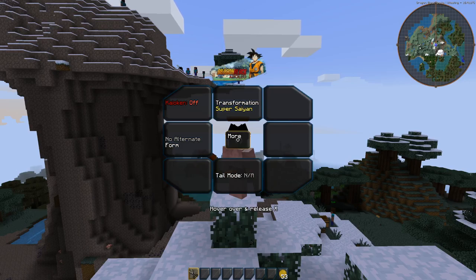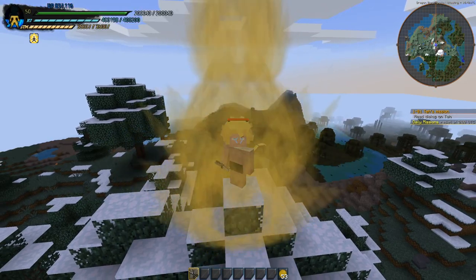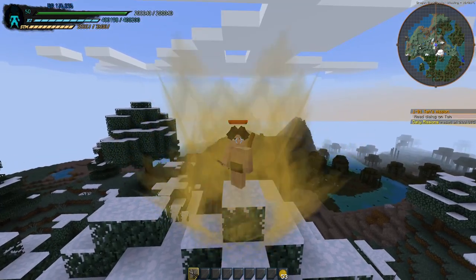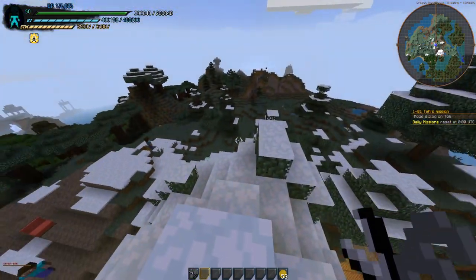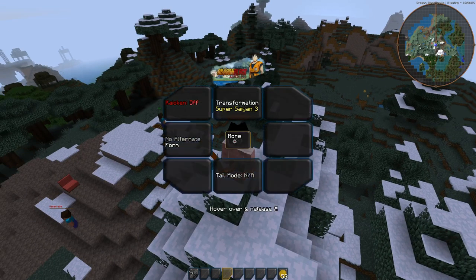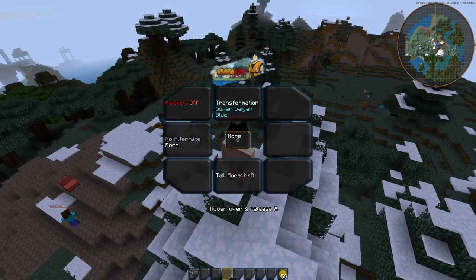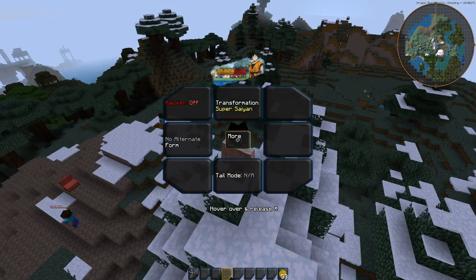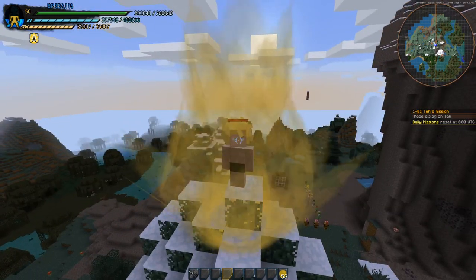Obviously all this is work in progress, things take time. I've reworked how a lot of the transformation stuff works in general, and I'm pretty happy with it. Whenever you transform, your FOV goes out and you're also supposed to go into third person, but things are buggy right now. You can go Super Saiyan 1, straight to 2, and 3 — the timer is messed up but it works.